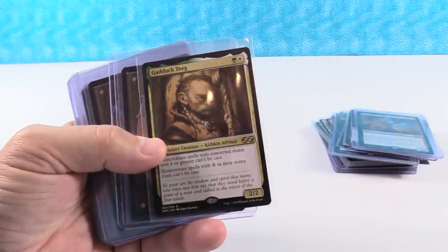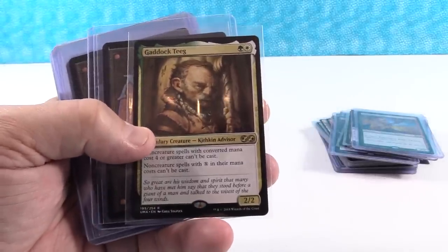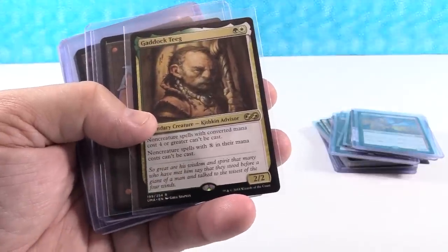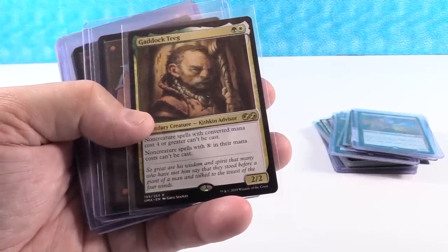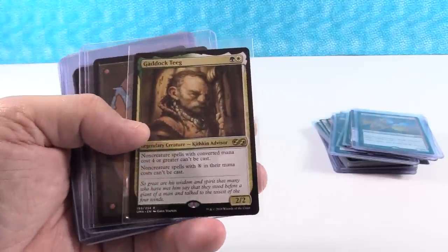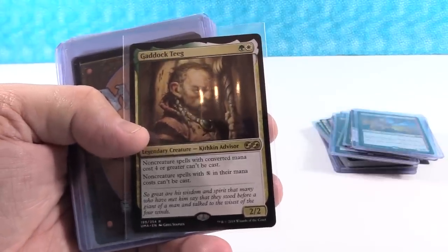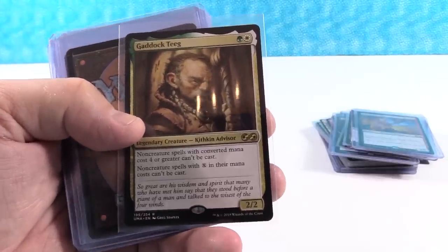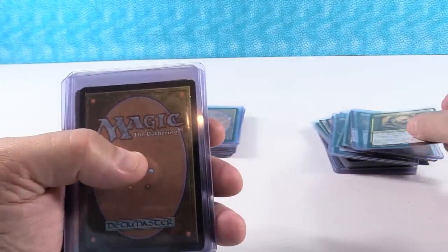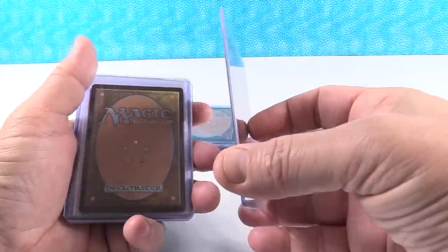Gaddock Teeg is another $8 card right now — has fallen a lot, but does see play in several different decks. His box topper is at $39; I think the box topper has room to grow to $50, maybe even $60 — the artwork is cool. As a regular card, I think he can go from $8 to $15, so we're talking about almost double value, which is much more exciting than going from two to four.